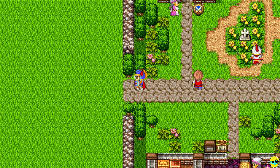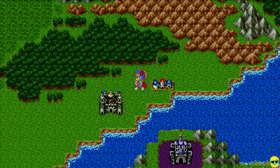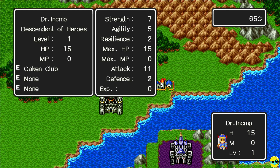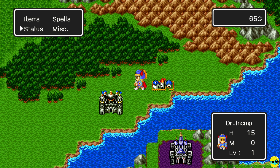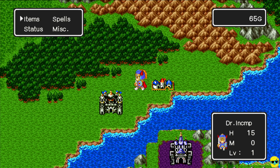I want more attack to kill enemies faster and more defense because this game is difficult at first level. I check my status by pushing A and going to status: I'm level one, equipped with an oaken club. Strength governs your damage alongside your weapon's attack power — you aggregate weapon and strength for total attack. Similarly, resilience plus your armor equals defense, which tells you how much incoming damage you'll mitigate. You start with no magic points and no spells. You can use items from the status screen — the medicinal herb restores 20 to 35 hit points. I have 15, so I don't need it quite yet.